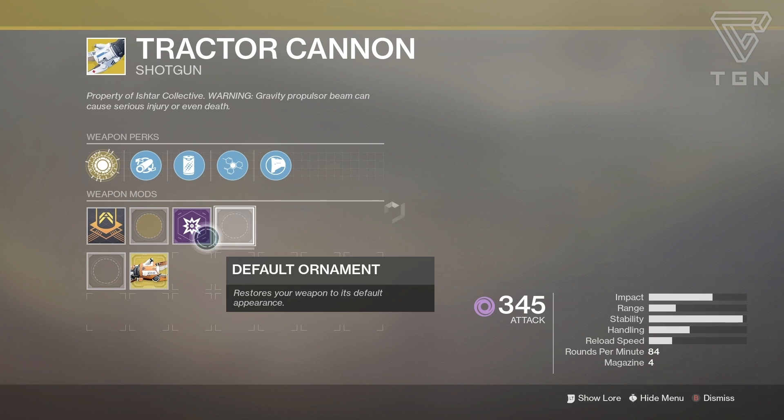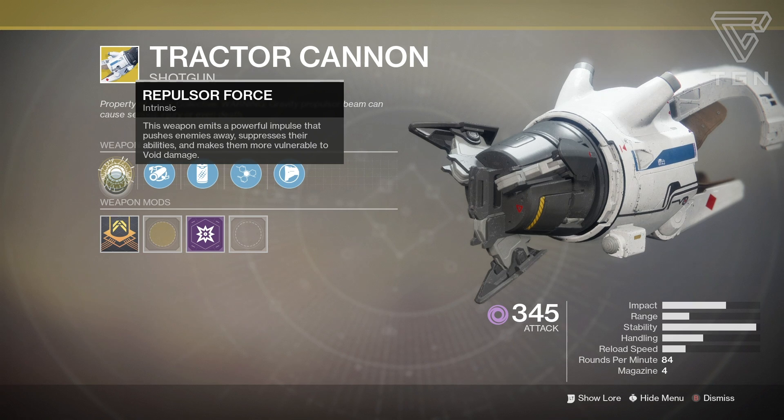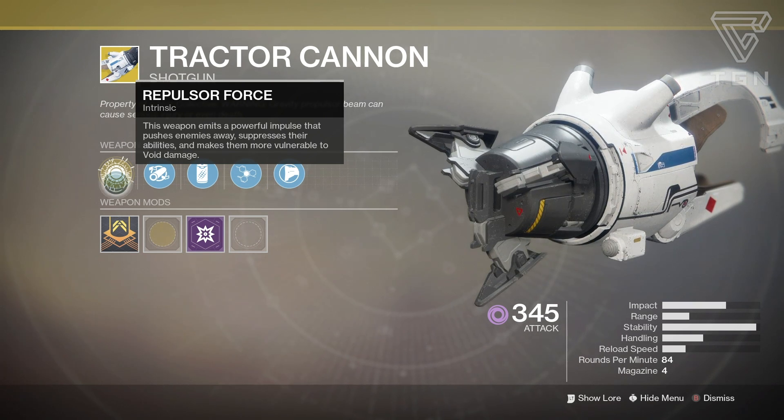It looks like we have the Tractor Cannon as the weapon this time around. Let's go over the perks. Repulsor Force: this weapon emits a powerful impulse that pushes enemies away, suppresses their abilities, and makes them more vulnerable to void damage.